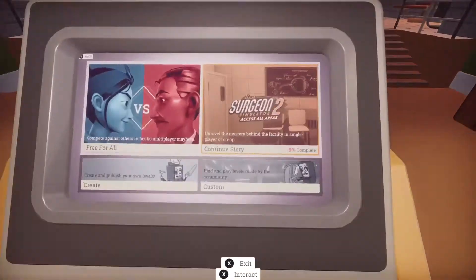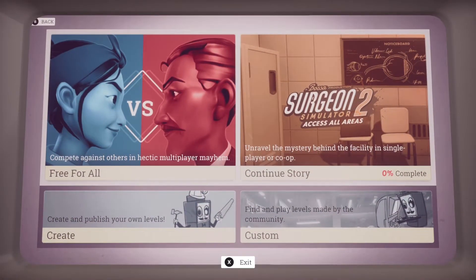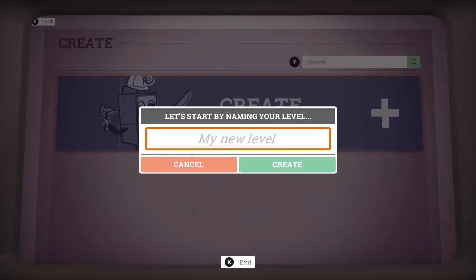All you do is go over to this panel, go down to create in the bottom left, hit create new level, and then give it any name you want. Type in whatever you feel like and then hit create, and that will create a level.